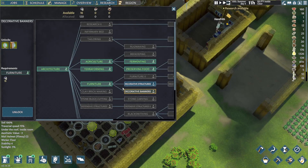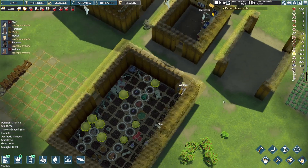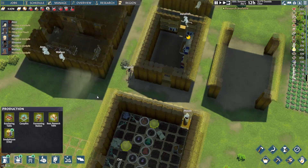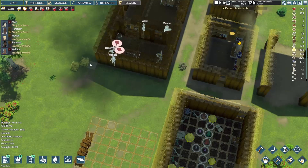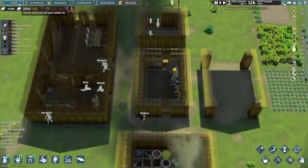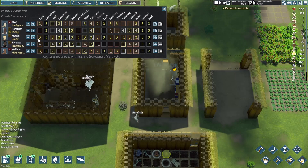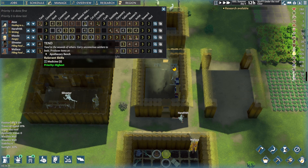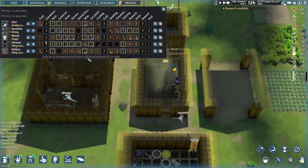We're back to Decorative Structures research. We do have a smokehouse, but the thing is we're not hunting at the moment. Jobs — we just got you. You have a five in construction. We're going to drop you down to five for construction priority — only do it if you need to. We could always have another constructor, but she is also pretty competent in growing.